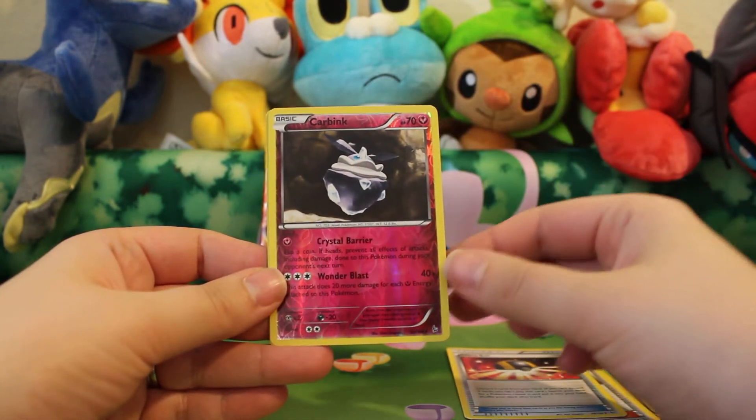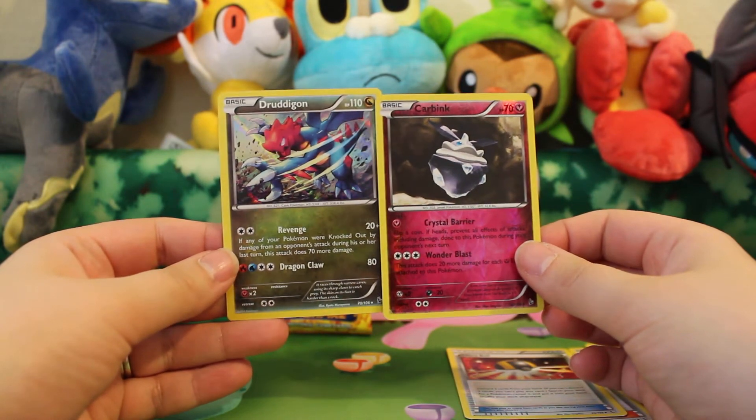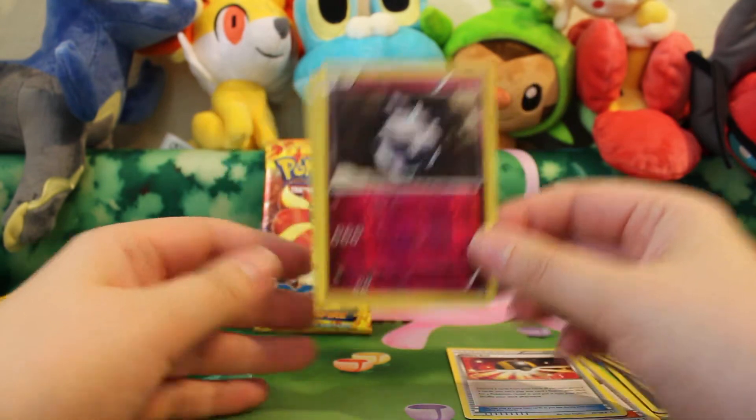a Reverse Car Bank. I do have that so that'll be up for trade. And a Holo Jetagon — awesome card too. I do have it so that one will be for trade as well.